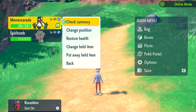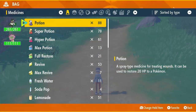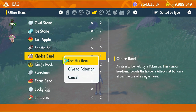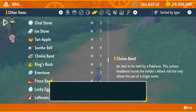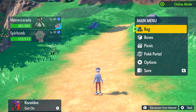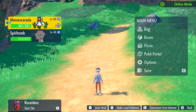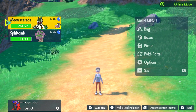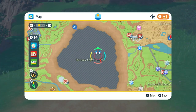Now we remove the Mirror Herb and equip the item we actually need — the Choice Band. The Choice Band increases our Attack stat by 1.5x, so 150% of our normal attack, but forces us to use only one move. For Flower Trick that's perfect. If a tricky Pokemon shows up, you can use Trick first to swap the Choice Band onto the enemy, then you're free to use any move you want.